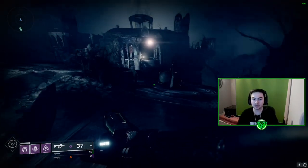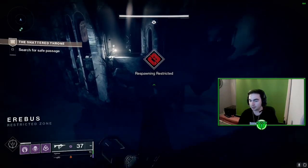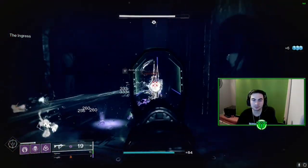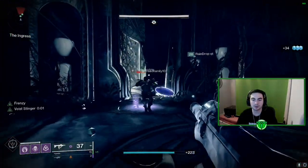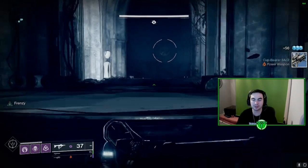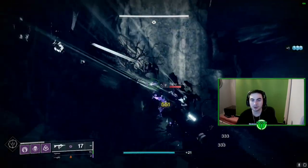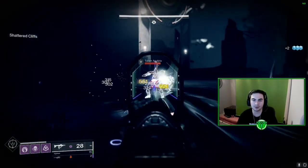A lot of people ask, 'Is Wish Ender worth the hassle?' Honestly, it's really not that good — but I can help make the grind a lot easier. After killing all the enemies here, a symbol is going to pop up. For every encounter you've got to kill the labyrinth — so we need to go to the 6-9 fish symbol. I'm going to put a map on screen so you can see where all the symbols are, because it does get a little confusing the first time. After that, you get the hang of it.